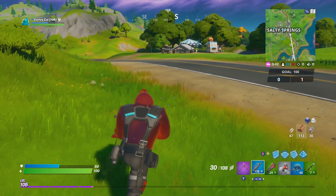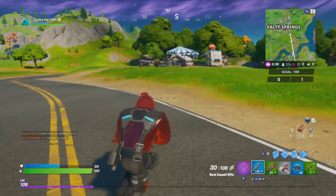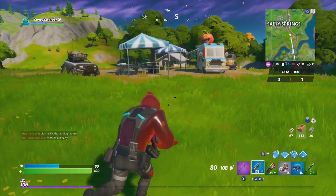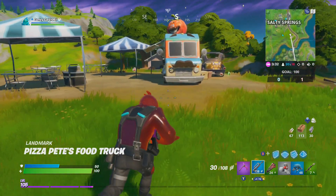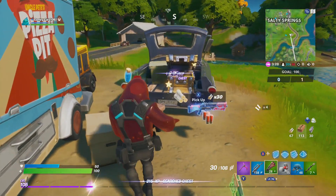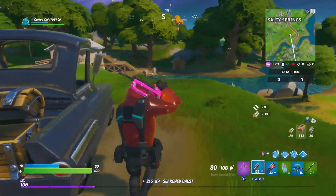Anyway, we need to keep going, we need to go to the circle. Let me know what you think of the skin - I think he's actually very cool. He doesn't have a back bling, which is kind of weird, because most skins in the battle pass usually do have a back bling. I don't think that Ripley or Sludge actually do, which is kind of interesting. Okay, we'll grab their minis too, and we're good to go, baby.